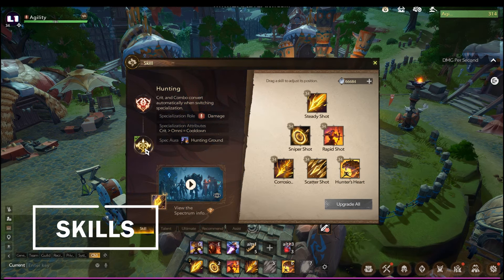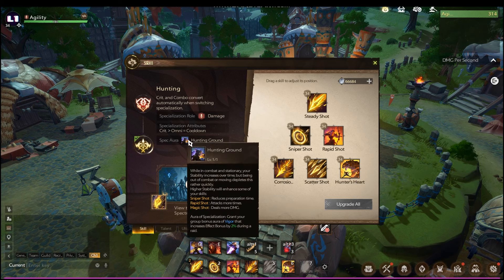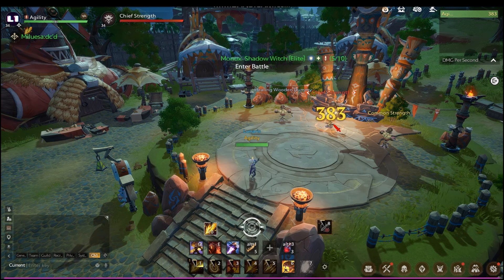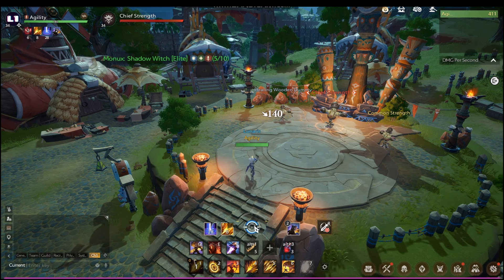For the skill set, the spec is Hunting Spec. The spec aura is Hunting Ground, which enhances your Sniper Shot, Rapid Shot, and Magic Shot when spectrum energy is full. You can see the gauge above the skill bar. The way to fill this gauge is to cast Steady Shot or basic attack while standing still — not moving in any direction.